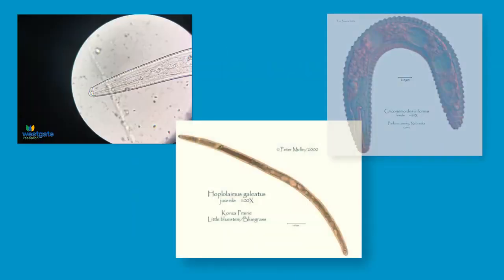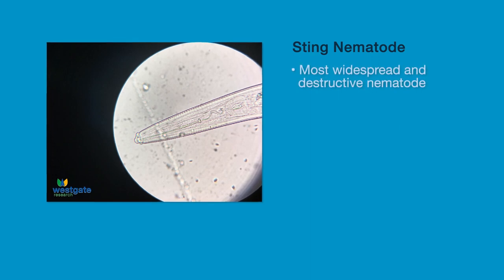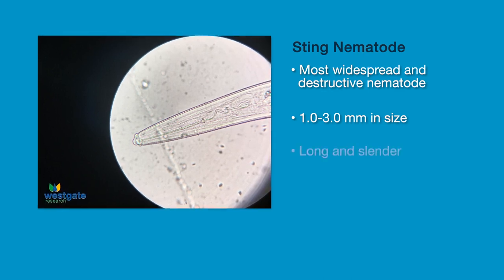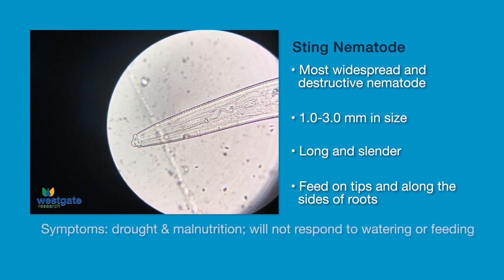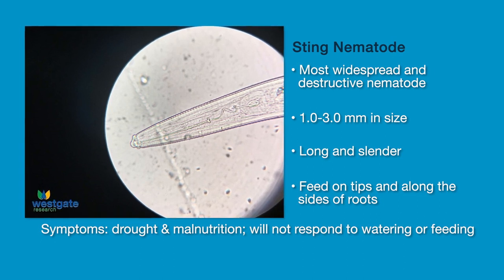Sting, Lance and Ring are the most common nematodes found in turf grass. Sting nematodes are one of the most widespread and destructive nematodes of turf grasses. They range from 1.0 to 3.0 millimeters in size. They feed on the tips and along the sides of the roots. Turf exhibits drought and malnutrition symptoms and does not respond to watering or feeding.